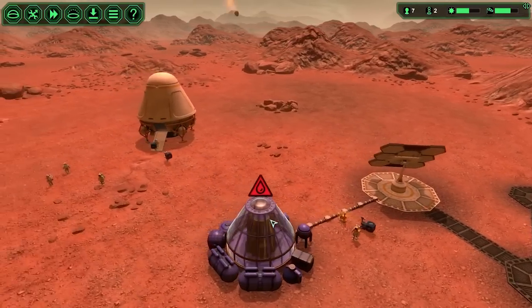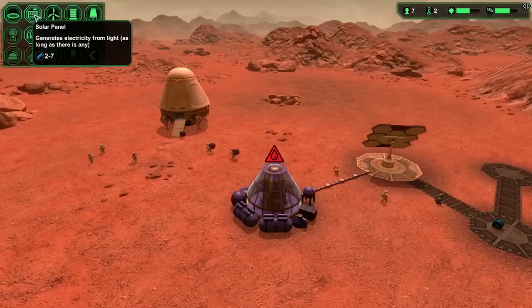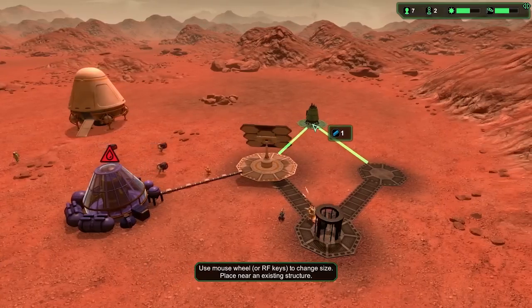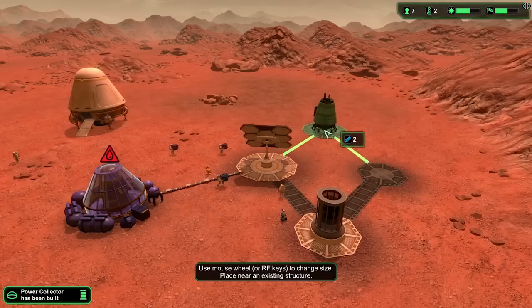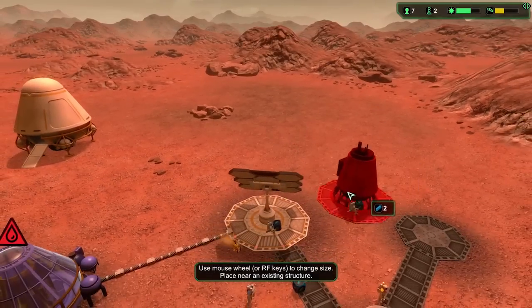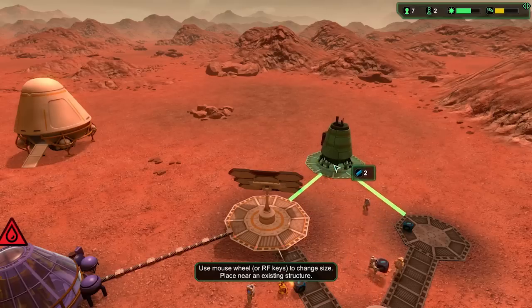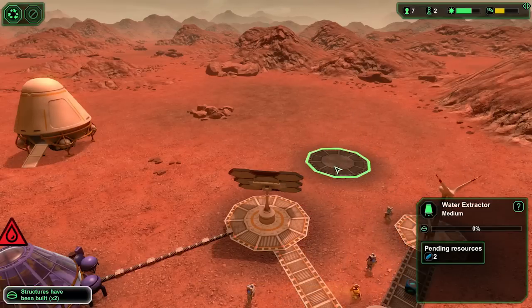So we've got power, we've got O2 being generated — or we would have, if I had water harvesting. So here we go, water extraction. I think I'm going to go with a larger water collector. Off the mouse wheel, you can change the scale of each object as you go. The only thing I'm not mad keen on so far is there is a minimum distance that you can place things. I'd be tempted to put those right next to each other, but hey, we'll go with what we go with.